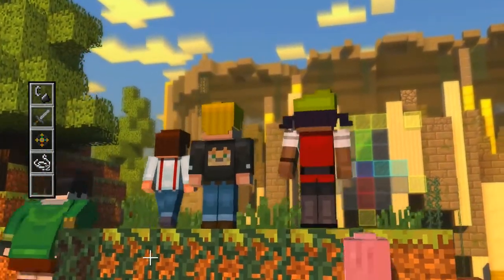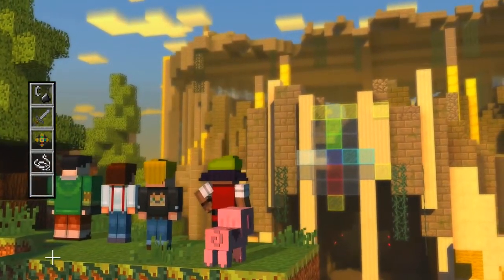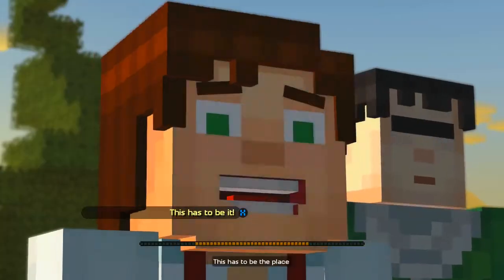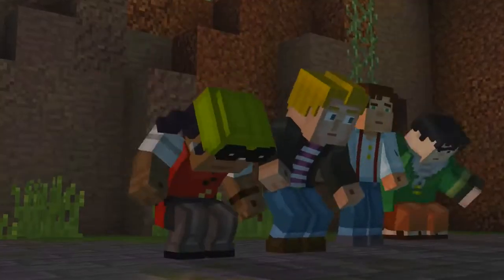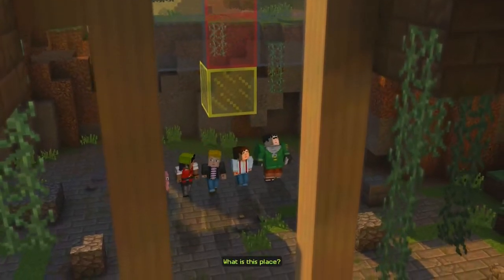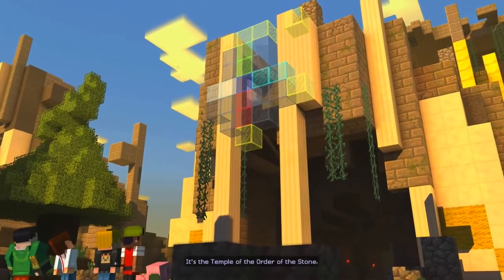This is hopefully the temple of the Order of the Stone. Oh look, that is their symbol. See the stained glass? That's the symbol. This has to be the place. Remember I was given the thing by Gabriel, which is supposed to help me find them? That's the same symbol that's on the stained glass. It's the temple of the Order of the Stone.